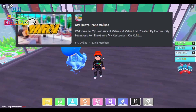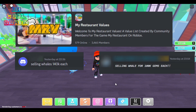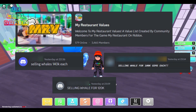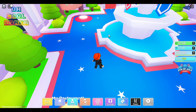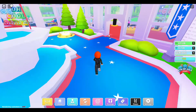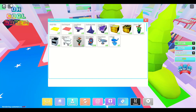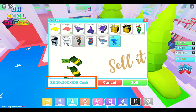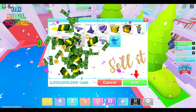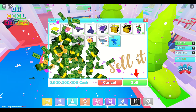You can also join popular Discord servers like MyRestaurantValues and check out their trading channels for cheap sellers. Once you have the whale, go to the center shop on the map and sell the whale. You will get 2 billion cash. Yes, this is one of the easiest ways to become a billionaire in my restaurant.